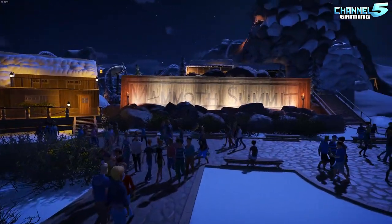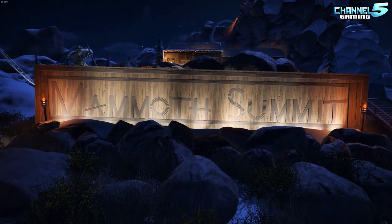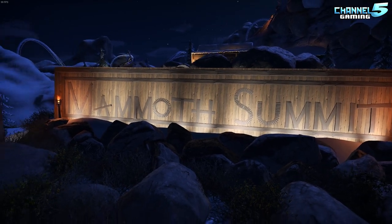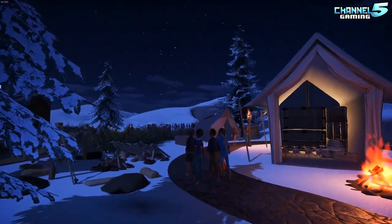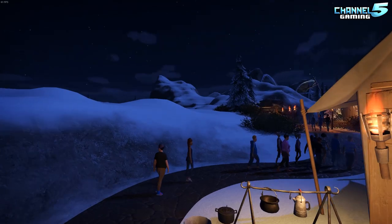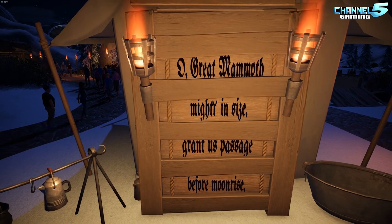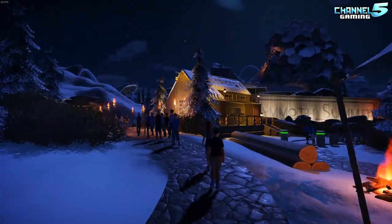Anyway, we're here for the coaster so let's see what it's all about. I like that you made a sign — we don't see that a lot with beginner builders, so that's pretty cool. This must be the queue, let's get on. 'Oh great mammoth, mighty in size, grant us passage before moonrise.' Creepy!